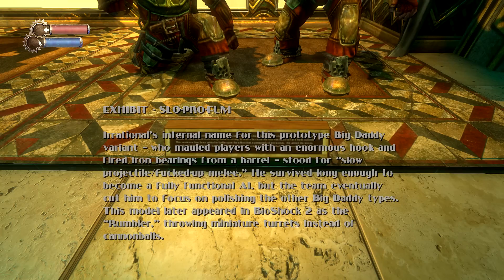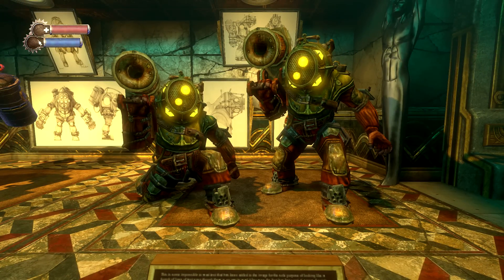Irrational's internal name for this prototype Big Daddy variant, who mauled players with an enormous hook and fired iron bearings from a barrel, stood for Slow Projectile F***ed Up Melee. He survived long enough to become a fully functional AI, but the team eventually cut him to focus on polishing the other Big Daddy types. This model later appeared in BioShock 2 as the Rumbler, throwing miniature turrets instead of cannonballs.